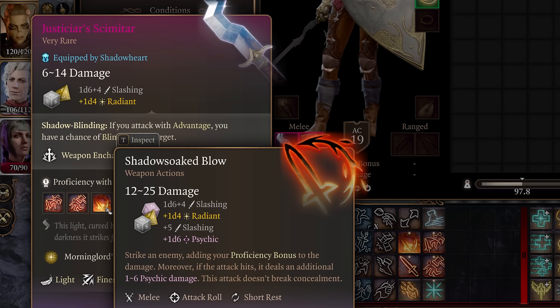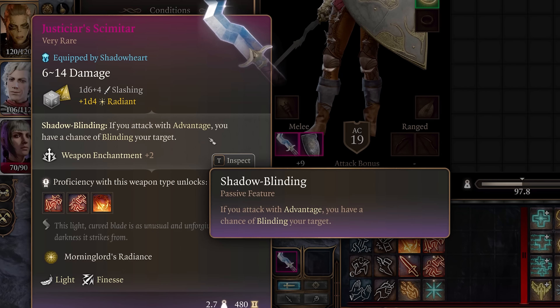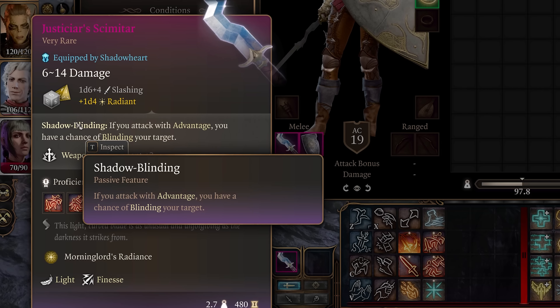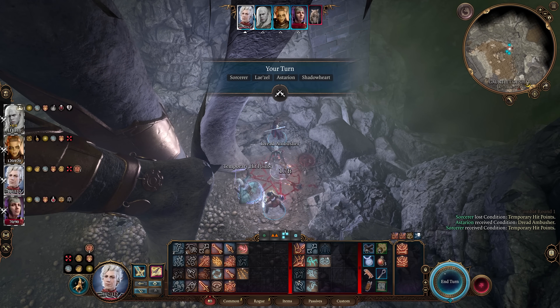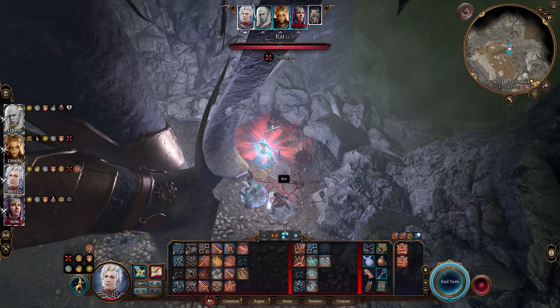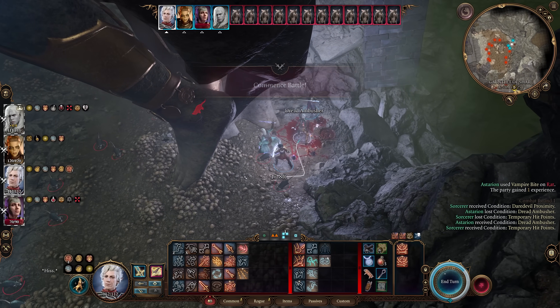Next up is a strange weapon with no proficiency label: the Justiciar Scimitar. Despite Scimitar being in the name, you don't need scimitar proficiency to use it without penalty. It has an amazing passive that causes blinding if you attack with advantage — and since attacks against blinded targets are made with advantage, you can keep triggering the blind. Note that shadow blinding only applies to attacks made with the Justiciar Scimitar itself. To get it, head to the Gauntlet of Char at the Infernal Effigy, light a candle, slay the rat and the many more that spawn, and then slay Lithindor who drops the weapon.